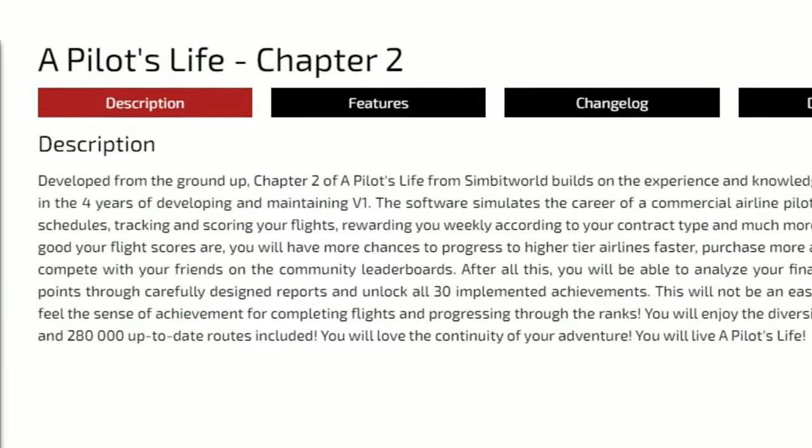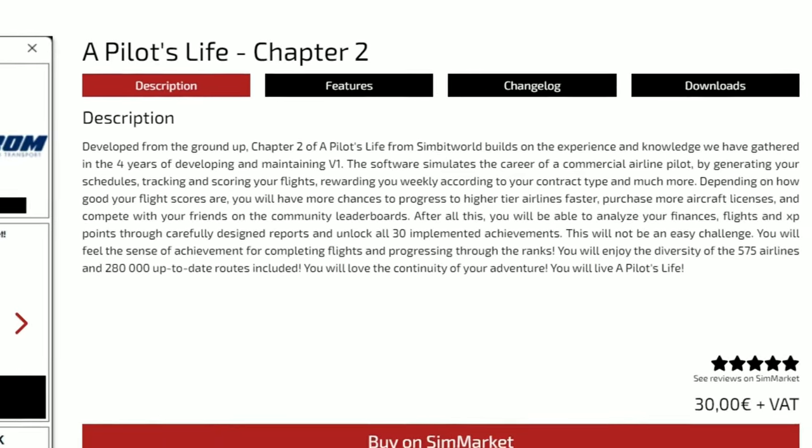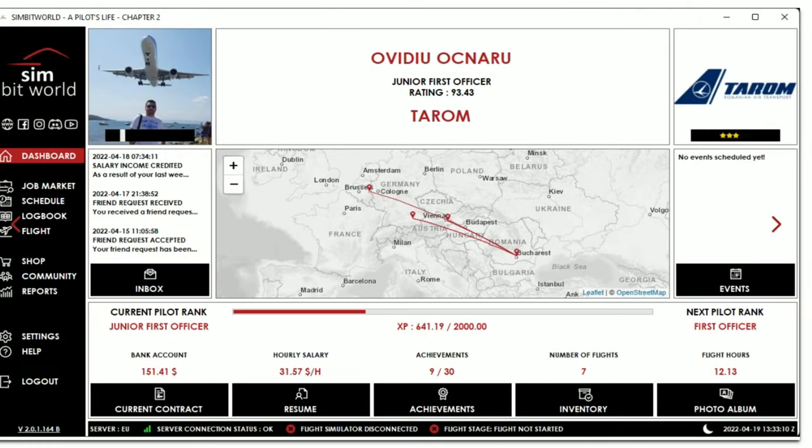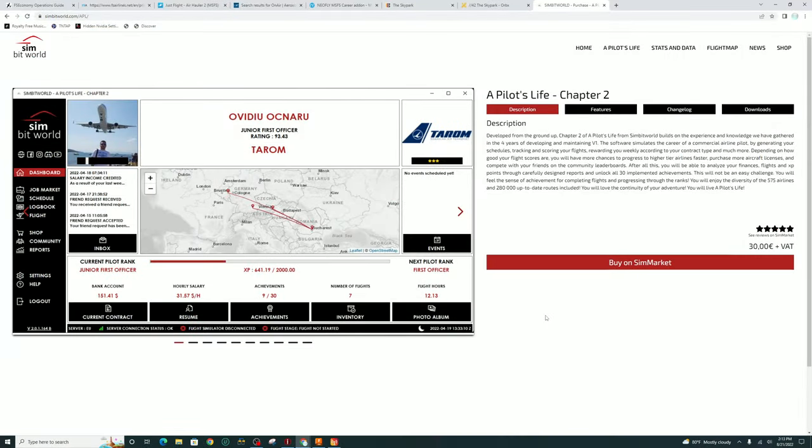The last career add-on that we're going to go over today, before we get to our added bonus at the end, is Pilot's Life Chapter 2. This is probably one of my favorite career add-ons for airline pilots, as all of your missions are going to be airline missions. You're not going to have any bush missions, like you will with Neofly or even FS Economy. Unlike some of the other career mods, this is not necessarily a virtual airline, so you're not working to build up an airline — you will just be flying as a pilot for various airlines.